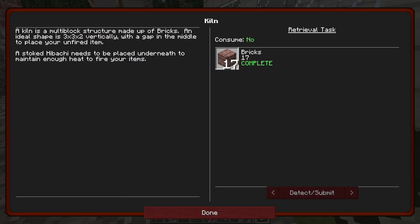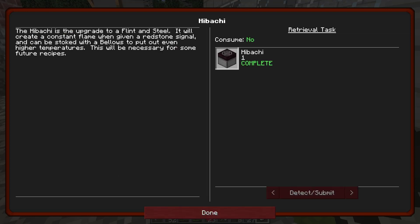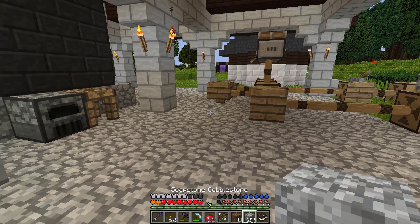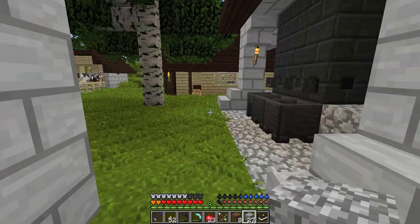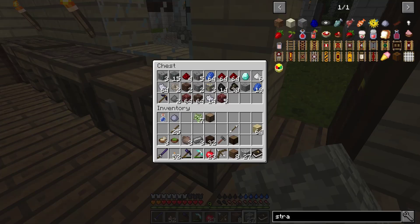Okay so there's the kiln - three by three by two vertically with a gap in the middle. A stoked hibachi - do I know how to stoke one? It will create a constant flame when given a redstone signal. So apparently it just needs a redstone signal - that's pretty easy to achieve. We're just gonna need a redstone torch.